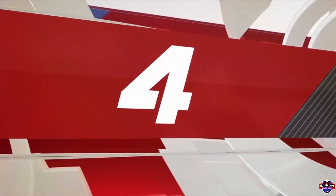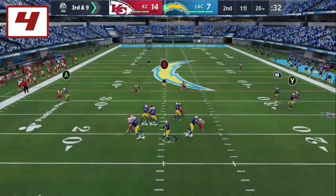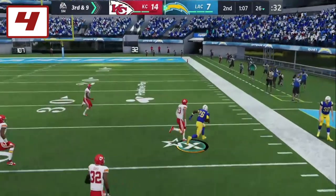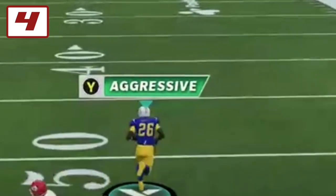At number 4, we take a look at the Chiefs at Chargers and it's the rookie quarterback Tua, buying time in the pocket, then firing deep downfield to Saquon Barkley, who somehow out jumped cornerback Byron Jones, then takes it upfield for some added yak on the play. Up close and in slow motion, I still don't know how he was able to do this.